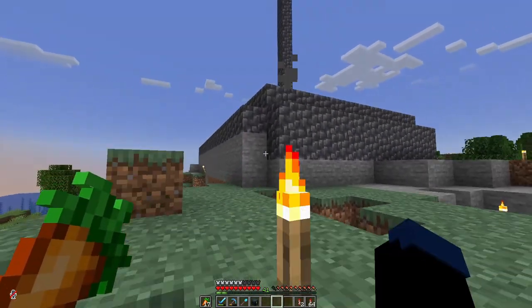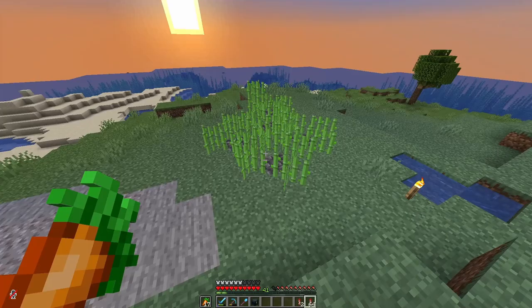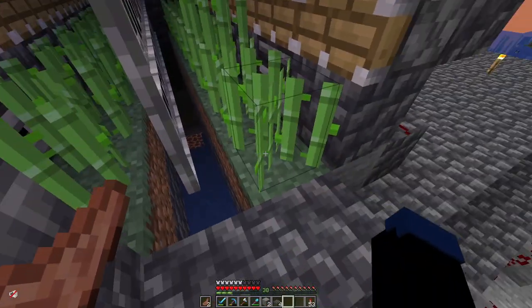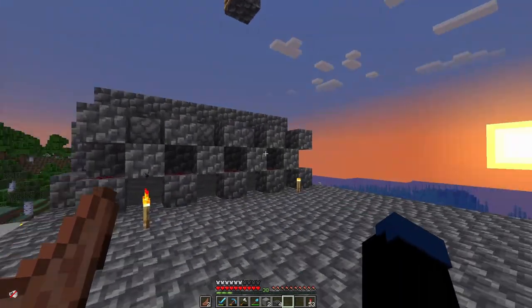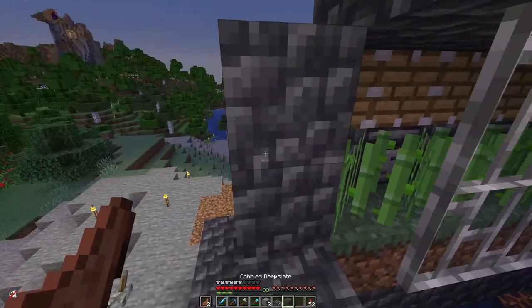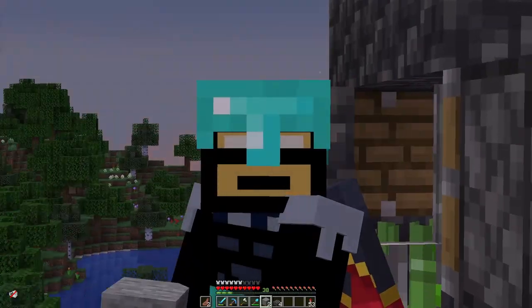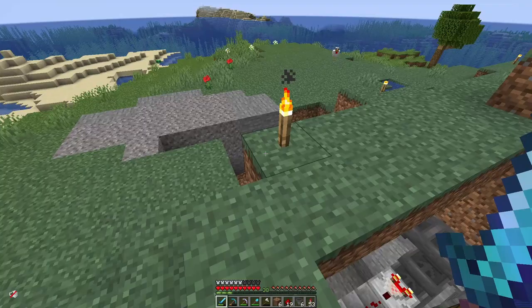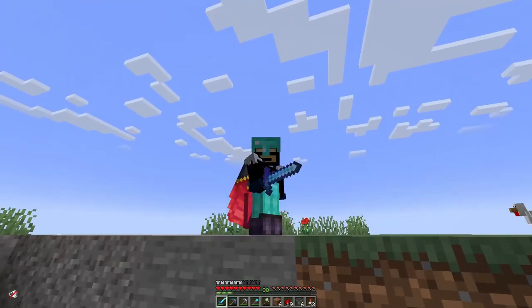The mob farm works good enough for now so we're going to leave it, but we need to deal with our rocket problem, so we're going to have to improve our sugarcane farm because it is not cutting it. This may be the smallest sugarcane farm you've ever seen, but it's a start. Now that we have the sugarcane farm up we are going to move to an auto-crafting system for the rockets because I don't want to craft my own rockets.